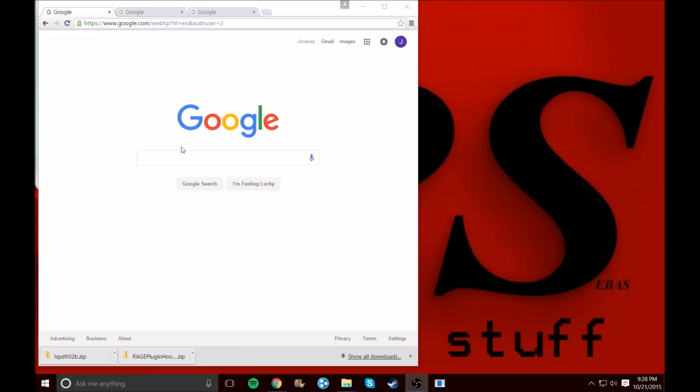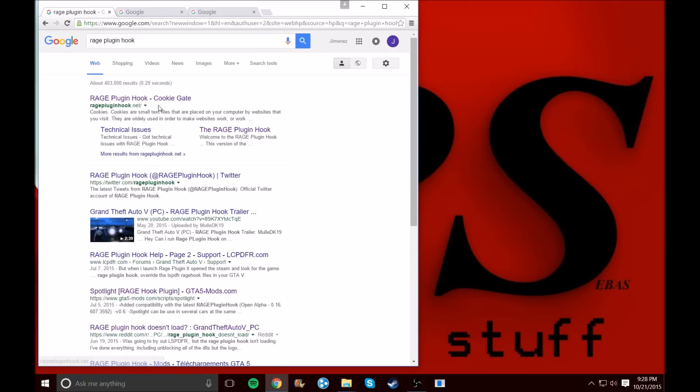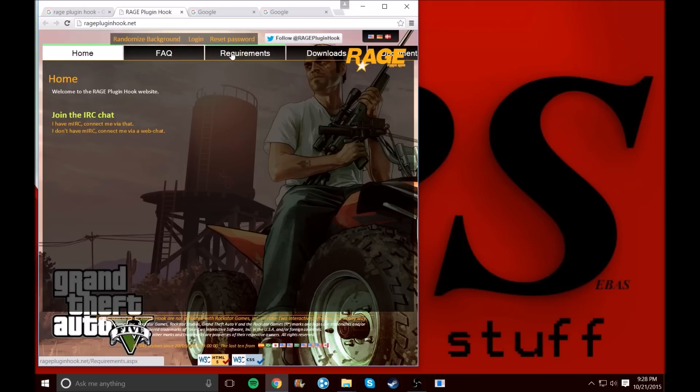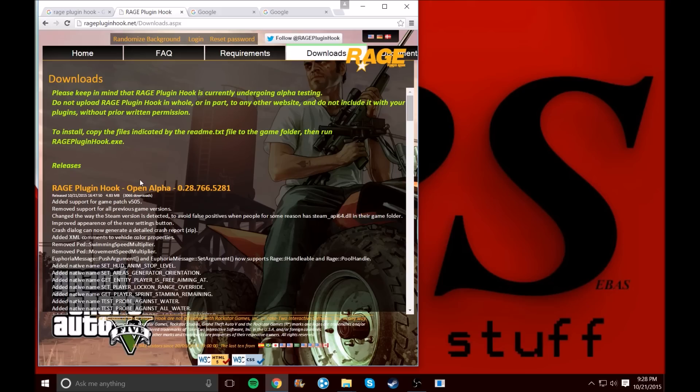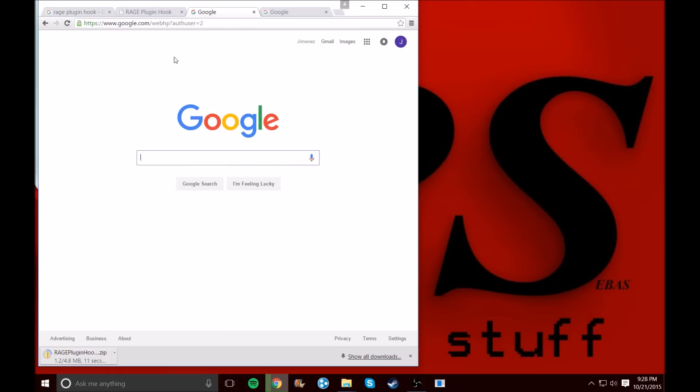So right now you'll go ahead and look up Rage Plugin Hook, or click on the description of this video — both ways are good. Go to Downloads and press to download Rage Plugin Hook. While you wait for that, we'll go ahead and get LSPDFR.